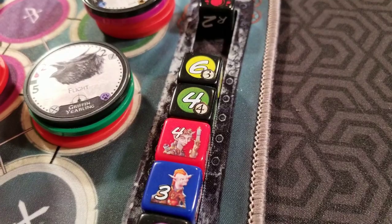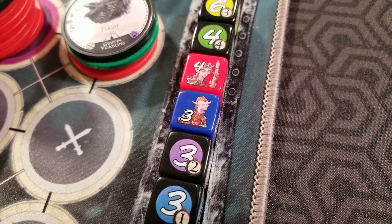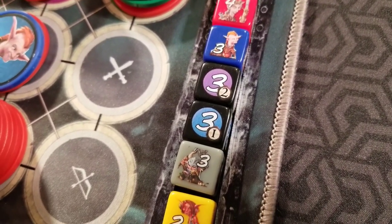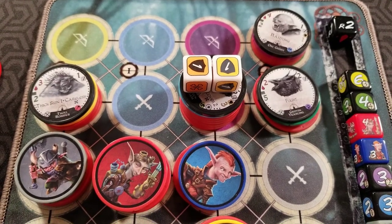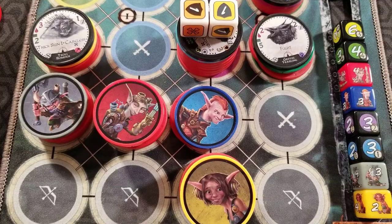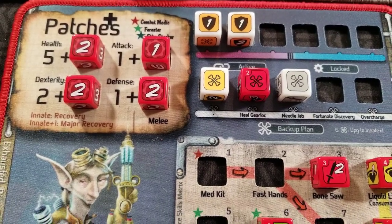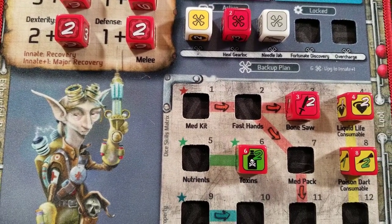Gear locks also roll initiative dice, which will join the baddies' dice on the initiative track. Starting with the highest value, units will activate on their turn — moving, attacking, and using their skills. And in the case of Gearlocks, rolling their skill dice, using loot cards, and rolling Too Many Bones so they can activate their backup plan, which is essentially compensation for rolling misses.